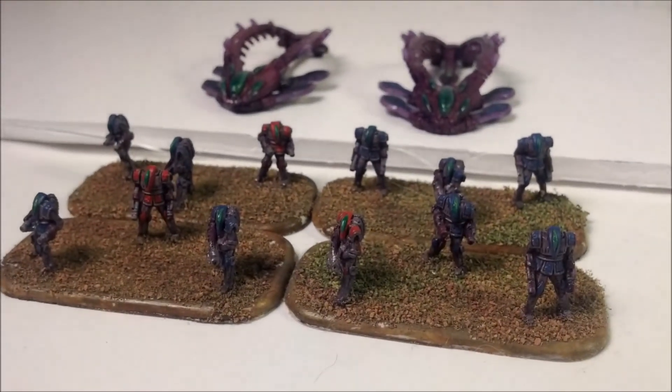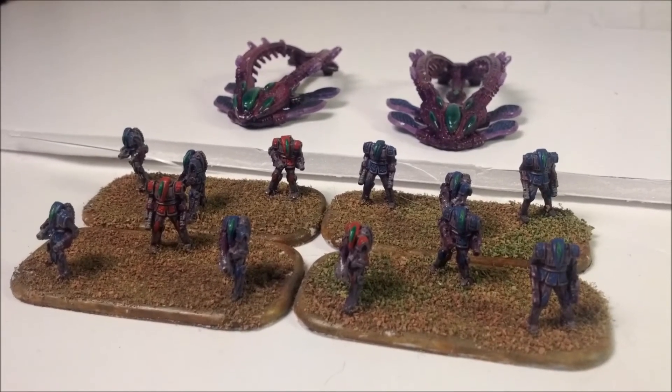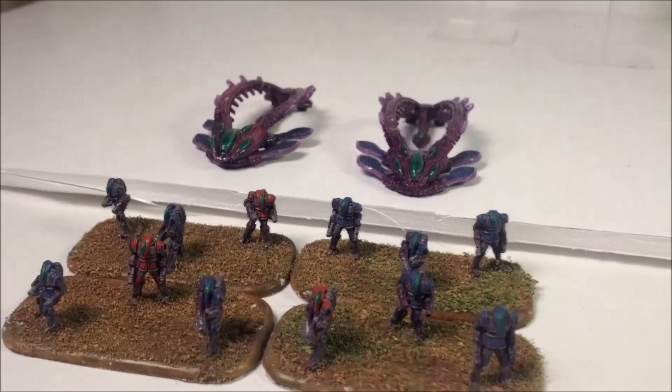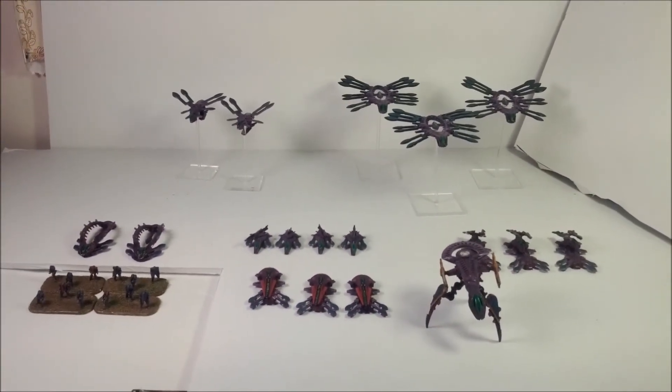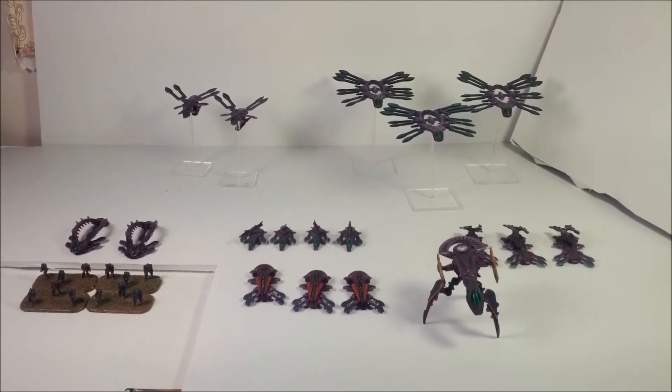Four stands of infantry — these are Braves. I painted them up to resemble the Elites from Halo, along with their transports. I'll probably eventually do a full Drop Zone Commander video, but not right now. Thanks a lot guys for watching this week, and I'll see you later.